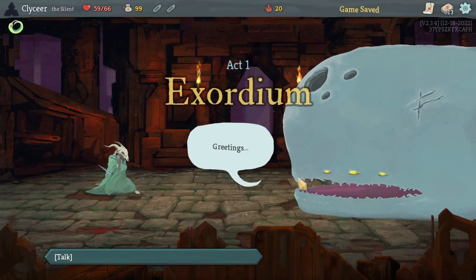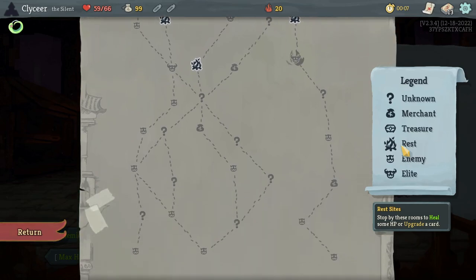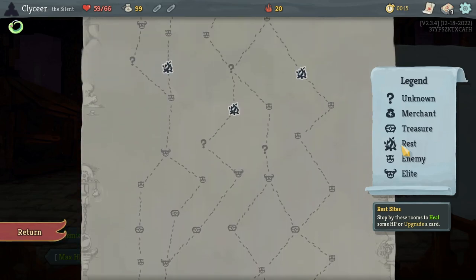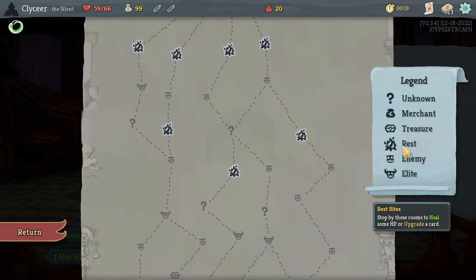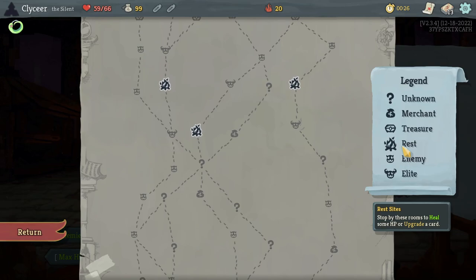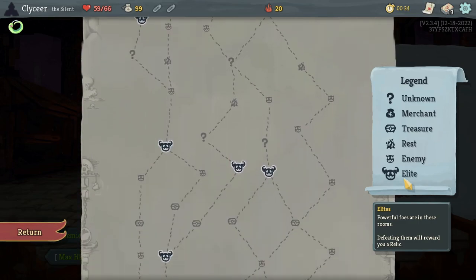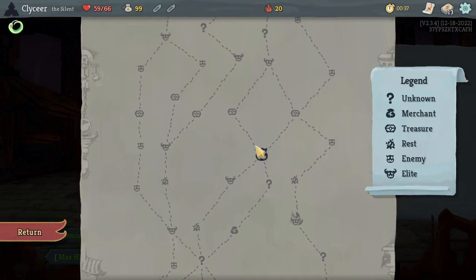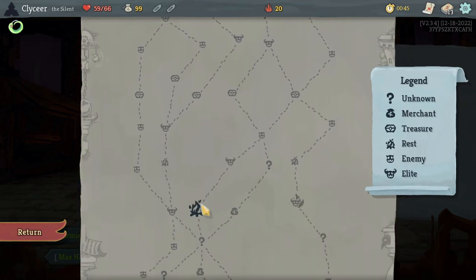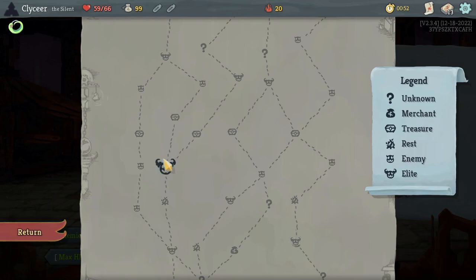This is reminding me of how the last Silent video went. I've completely forgotten how to play the Silent. I'm not really a fan of the paths being offered to me. I'm going to dodge the second elite. Forced into two elites and this is the only fire. If I go for this elite, I'm definitely fighting a second elite — actually it would be a third elite by then. And I get a fire in one of these spots.